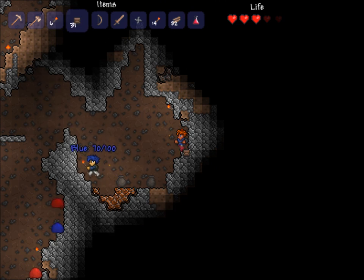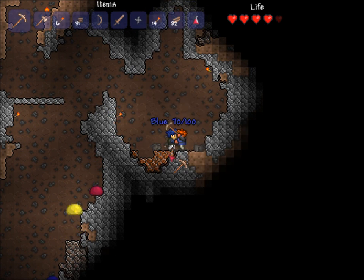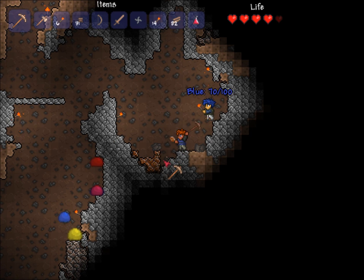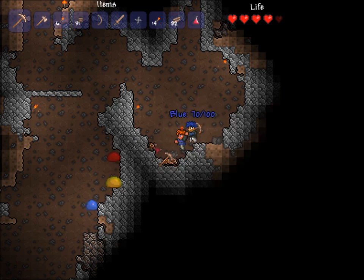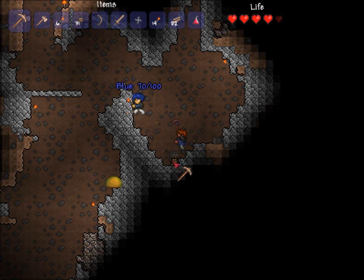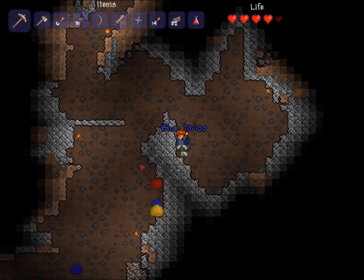In the game, there's actually one way to gain hearts beyond the five that you start with — you find a life crystal underground and smash it with a hammer, which we don't have. So if we find one, we're going to be out of luck. Actually, I got a ton of copper — maybe we should go back up and make one real quick.